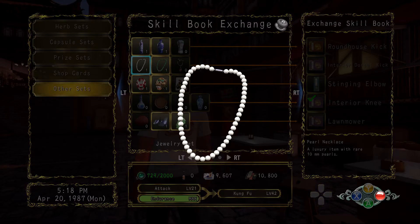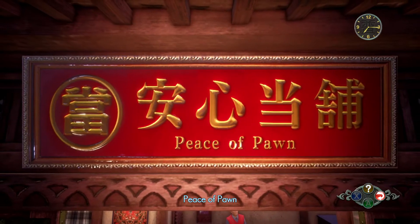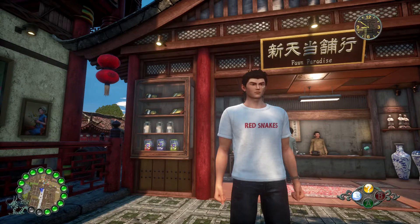The Interior Dorsal Kick can be traded in for a Pearl Necklace, an Emerald Necklace and a Ruby Earring at either the Piece of Pawn, Cash First or Pawn Paradise Pawn Shop.